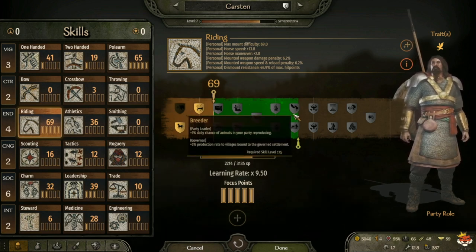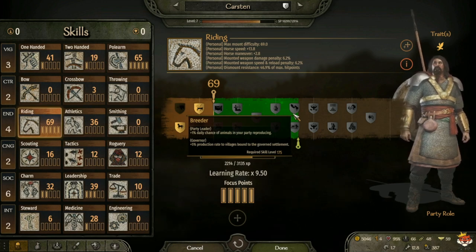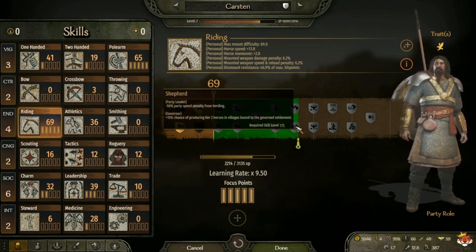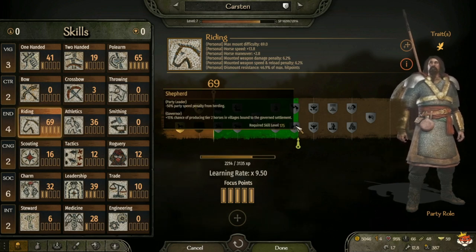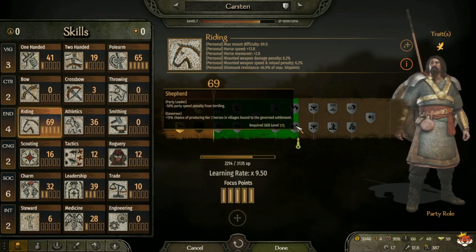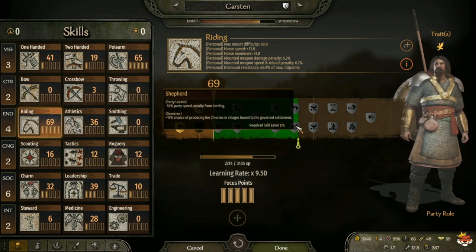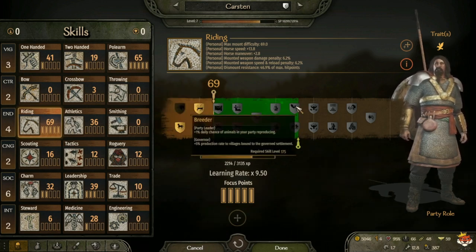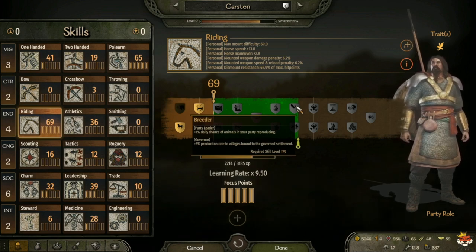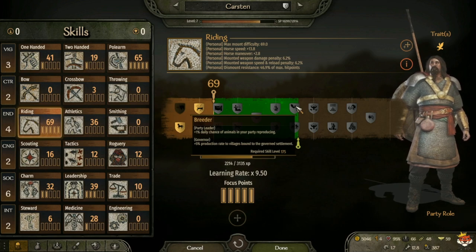At level 175 you have Breeder, which gives plus 1 daily chance of animals in your party reproducing, and for governor plus 5 production rate to villages bound to the governed settlement. Or Sheep Herder, which for party leaders gives minus 50 percent speed penalty from herding, and for governor plus 15 percent chance of producing tier 2 plus horses in villages bound to the governed settlement. For governor I'd probably take the village production perk, and for yourself just take Breeder for a little more chance of getting more animals.